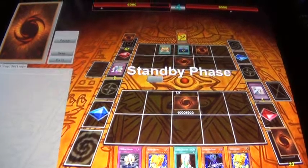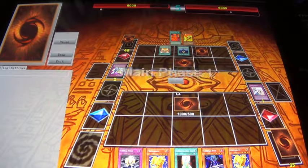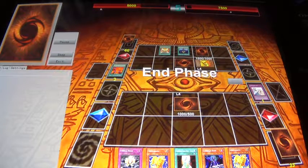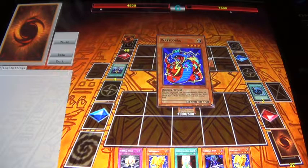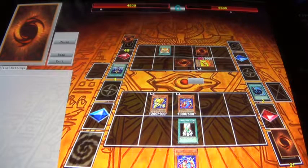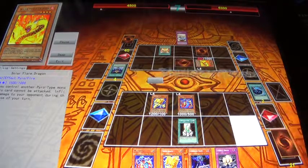I'm facing the Ojama Trio, which I don't really like that card — or facing it a whole lot. Of course I get MST, flip, null. And then I just kind of start the beatdown mode before that Solar Flare Dragon kills me.